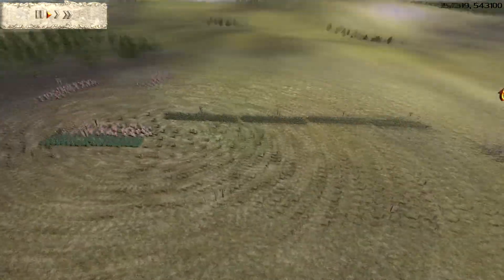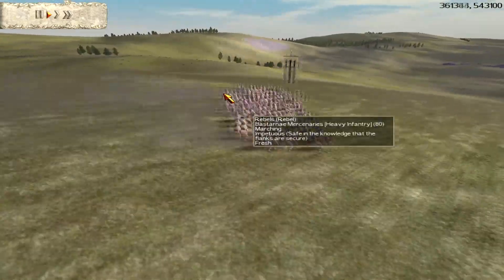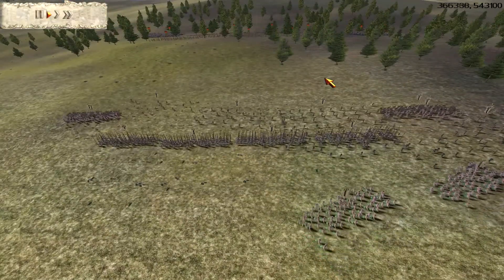He's brought two more units of Bastarnae mercenaries out - four in the end - gold silver. He was relying on the woods to beat me here, but for some reason he took them out of the woods.